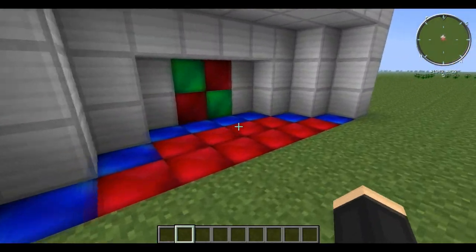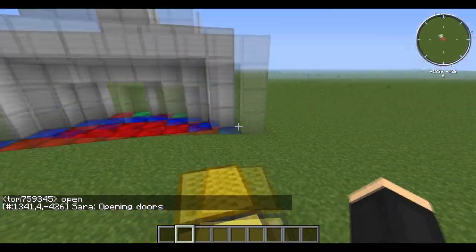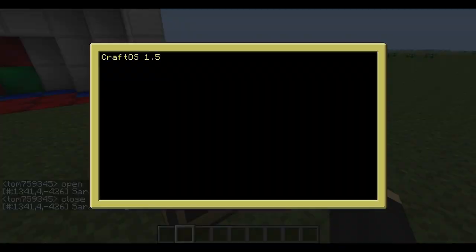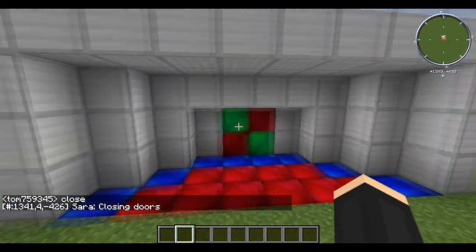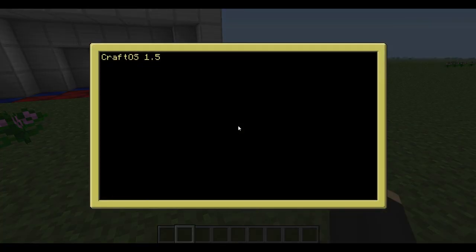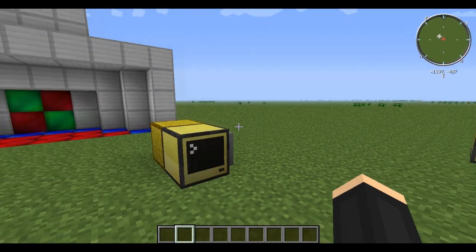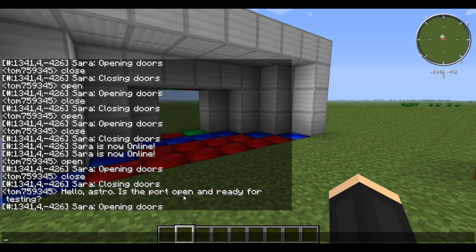It could also be annoying if it's night and someone else just types 'open' in chat. I'm going to work a little bit more on it so you have to type more than just 'open' or 'close.' For example, if someone says 'is the port open and ready for testing,' the door will open because the word 'open' is in there.